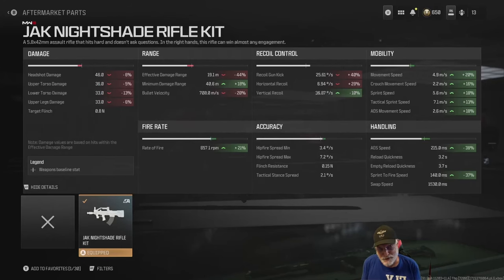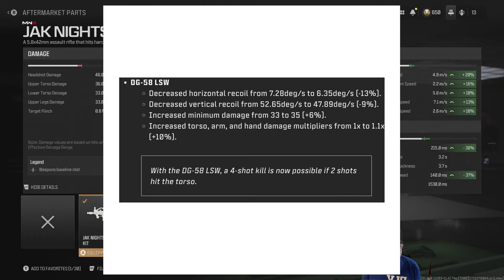Newbie reporting for duty with a recently buffed DG-58 LSW. Here is what Activision says: they decreased the horizontal recoil by 13 percent, decreased the vertical recoil by 9 percent, and increased the minimum damage from 33 to 35. They also increased the torso, arm, and hand damage multipliers from 1x to 1.1x — a 10 percent increase. Their parenthetical note: with the DG-58, a four-shot kill is now possible if two shots hit the torso.